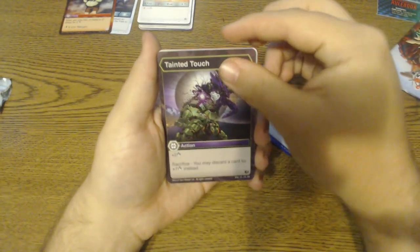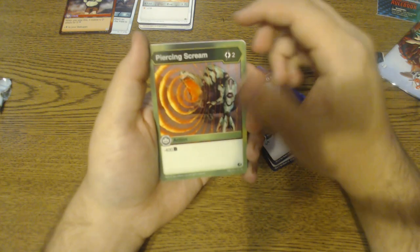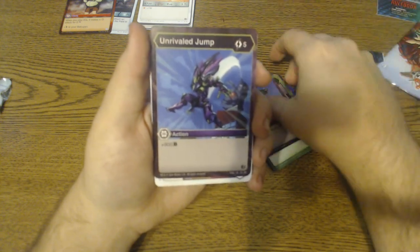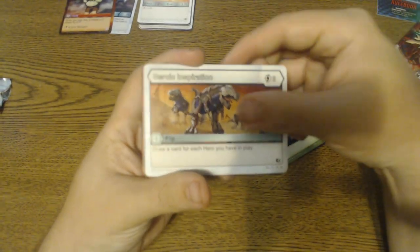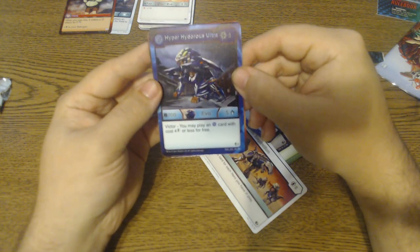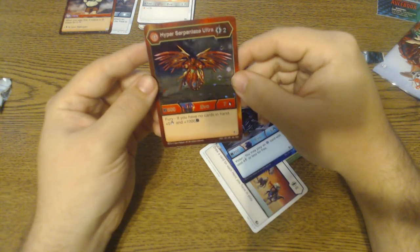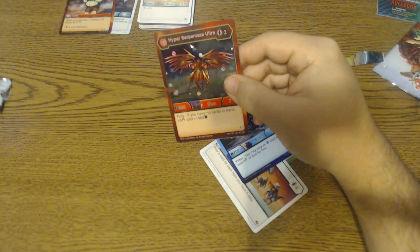Counter Aquos, Tainted Touch, Terrify — minus six — Piercing Scream, Thought Decay, Unrivaled Jump, Heroic Inspiration, Fading Dash, Hyper Hydrus Ultra, Hyper Hydrus Ultra, and Hyper Serpentese Ultra for Pirates. And Hyper Serpentese Ultra — we got an AR Hex Foil. That's a really nice pull.